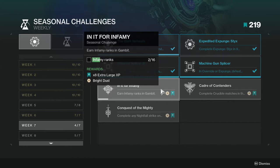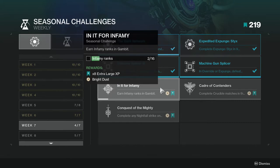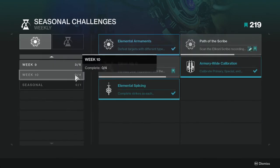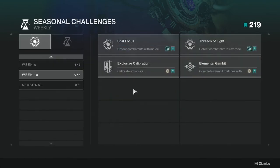Specifically the Gambit infamy rank — the reason I've been ignoring it is because I'm currently at Legend, and they always do this when people are supposed to be super high in the ranks for Gambit. So getting this done is just annoying.